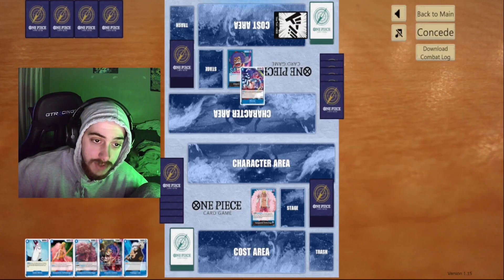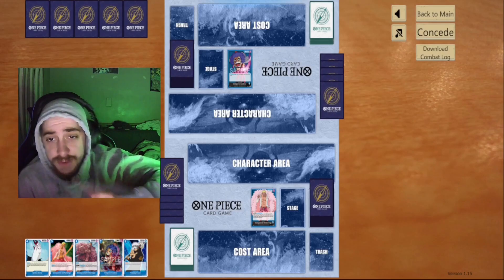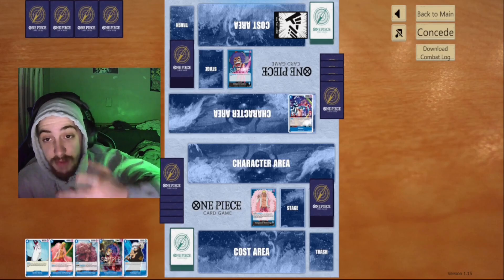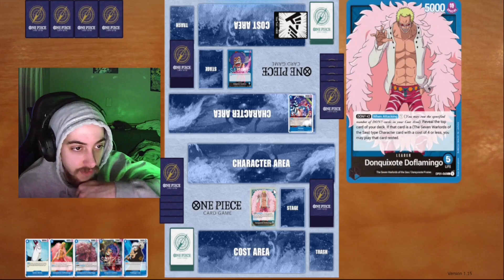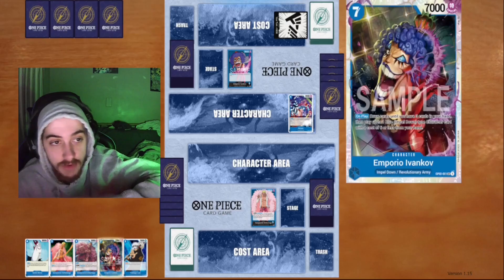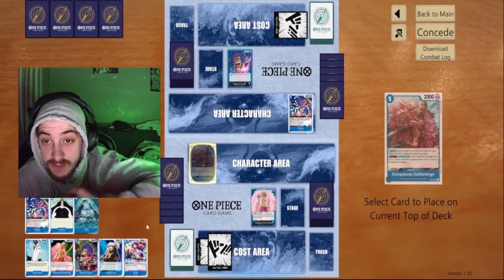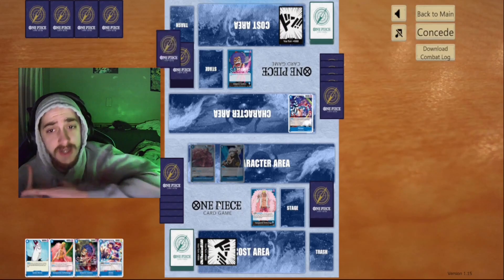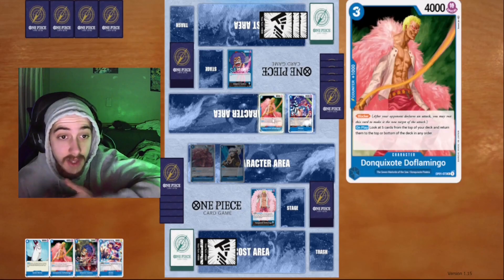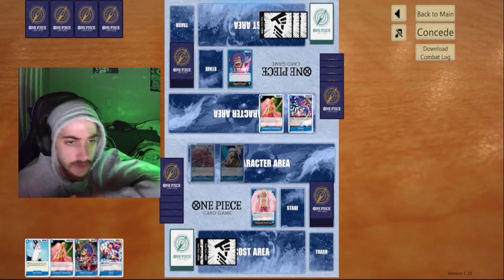On to game two. I talked with my opponent briefly — he said it was an interesting deck, I said the same. Shout out to my opponent, Pirate40690. He starts off playing Perona and stacking his deck — typical Blue stuff. Our opener is insane: we see another Avonkov, two one-drops, a stacker, and a blocker. Whatever warlord we play off the top will be protected, and we have Avonkov to combo and protect it anyway.